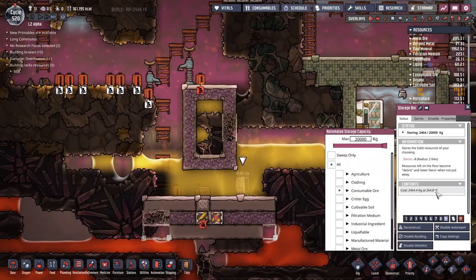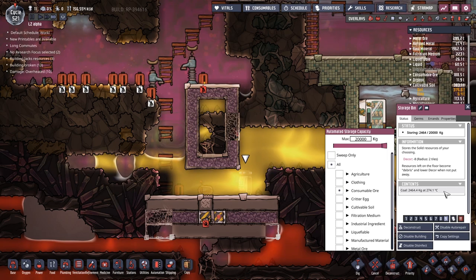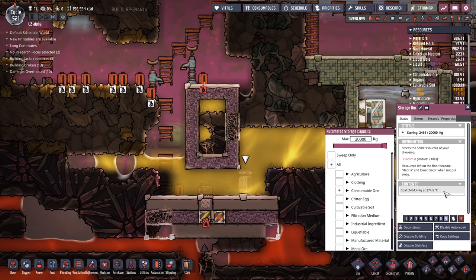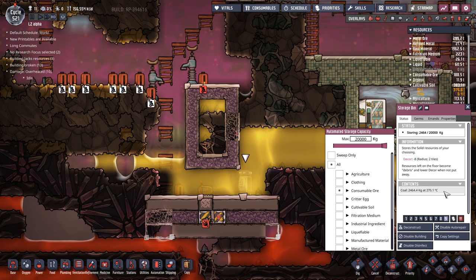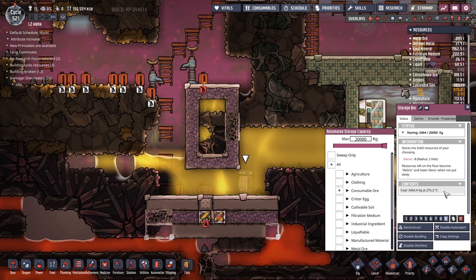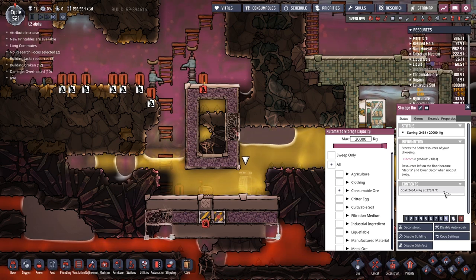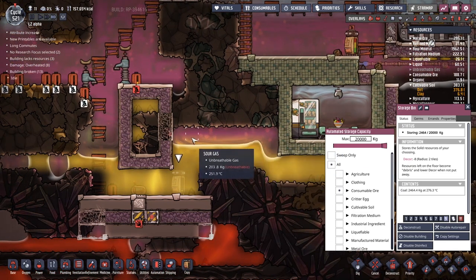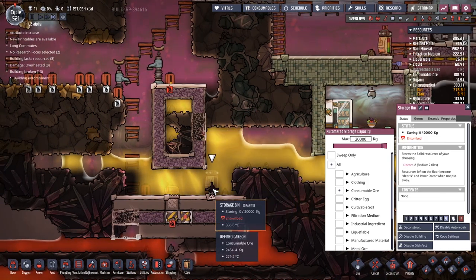Ten degrees - we're nearly there. The top tip here would be to have multiple storage bins to split your coal over a wider area, thus not having as much thermal mass to warm up. I don't know whether the mathematics work out to be equal between one big pile or many little piles, but I think that would be pretty good. We're at 275 - getting pretty close. It's 276.9 that we're after. There's the 276 - let's see if we get the .9. What happened there? Did it just back up and then drop down again?